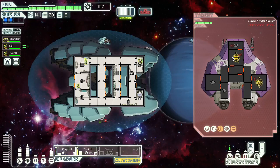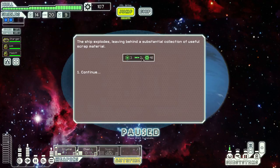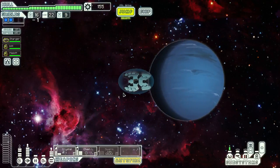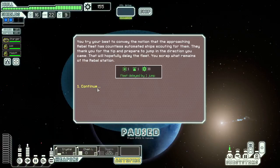Obviously not dodging anything. Wrong one — that one. Yep, here's a rock. 48 scrap. Let's get a store. Learned by the stealth — use them to delay the rebels. Fleet delayed by one. You try your best to convey the notion that the approaching rebel fleet has countless automated ships scouting for them.